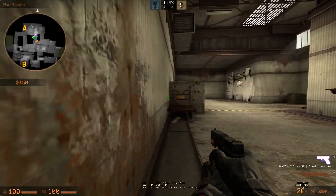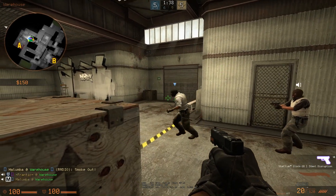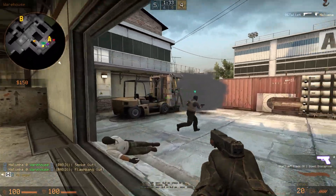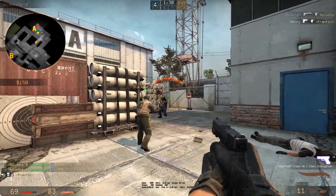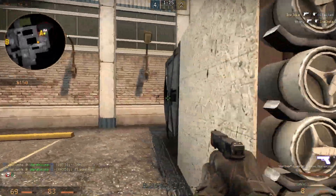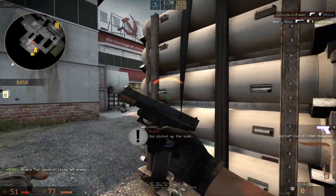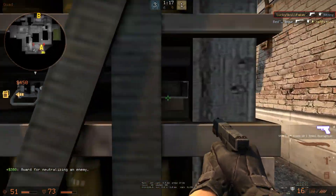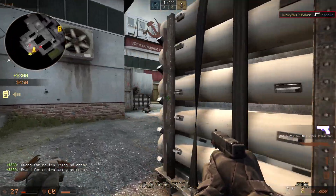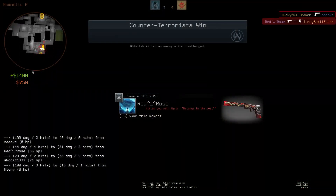Second half, first round as terrorists — we're deciding to push into A main to go for an A take, setting up with smokes and flashes, and I'm trying to dodge any flashes that might come in behind this box. My first teammate gets picked off right here, and we decide to keep pushing, just trying to apply pressure and basically covering my mate. He also gets killed. After rushing this guy, I managed to get the bomb as well as get this guy, but now in a 1v3 scenario. I really should have landed my headshots a little bit better, but it's kind of hard from quads since there are two sides and also buff they can come from, so it was kind of dangerous here and they eventually get me.